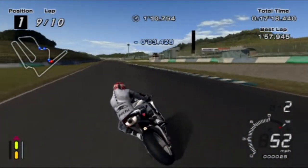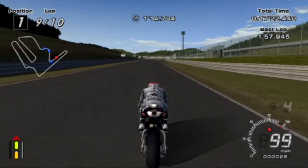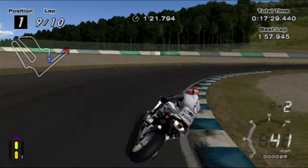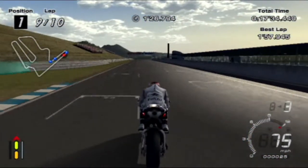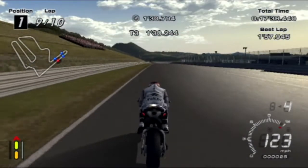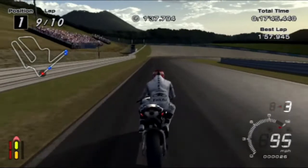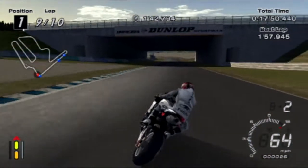I think it's the Japanese GT Championship, which takes about the same amount of time per lap for a fast car. The car gets a higher top speed but it can't take the corners as quick as the bike, especially the slower corners — you have to really slow down for it.